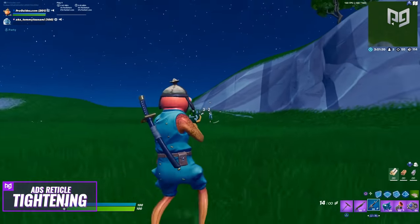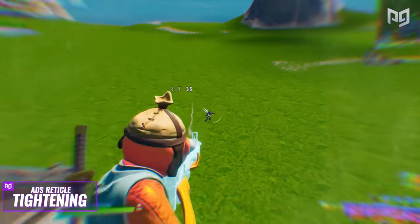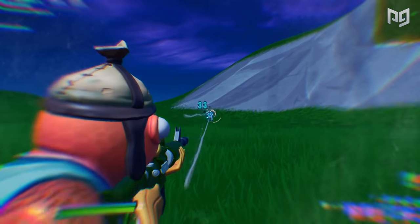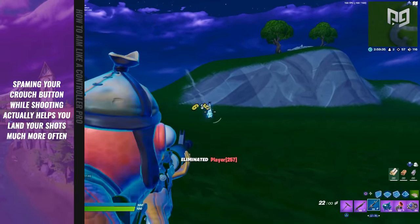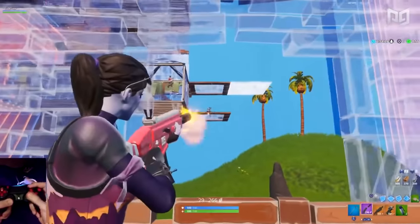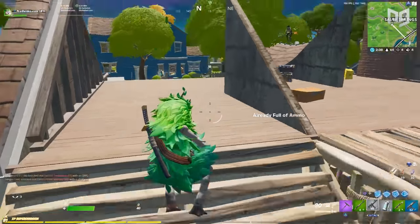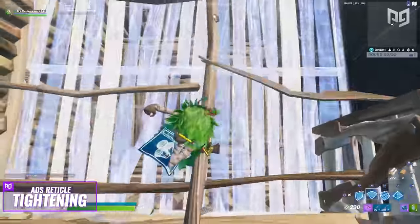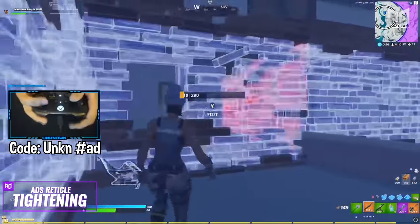For bloom reduction, we also want to discuss using movement — or reducing movement — to tighten your reticle. Lessening your movement in Fortnite greatly tightens your reticle, whether that's standing in one place, not jumping, or crouching. Standing still plus crouching gives you the biggest advantage in terms of bloom size. Interestingly, repeatedly spamming your crouch button while shooting actually helps you land shots more often — it's hard to see on the reticle but very visible when shooting an opponent in real time. Fortnite mechanics can sometimes contradict themselves, which is why it's important to stay informed.